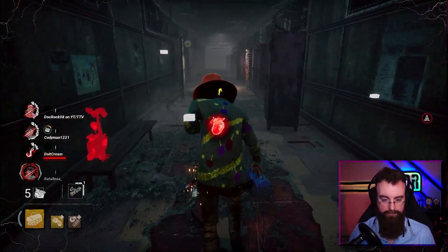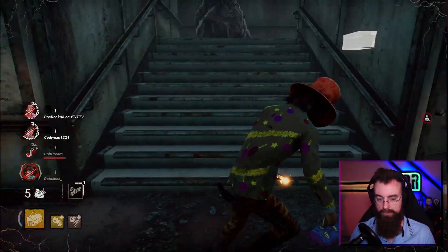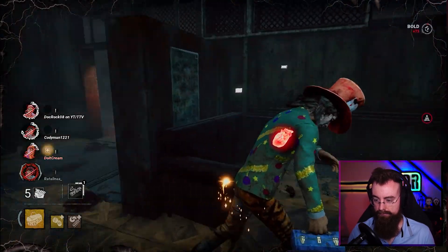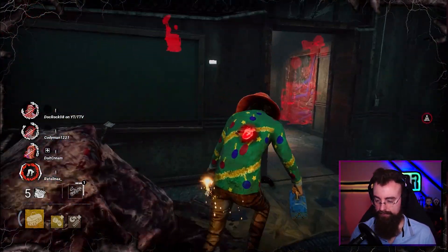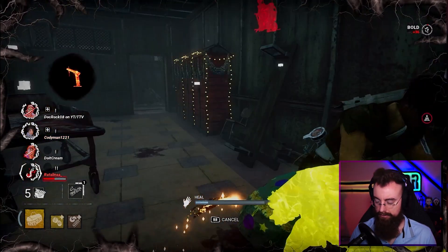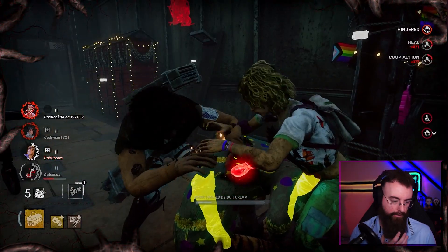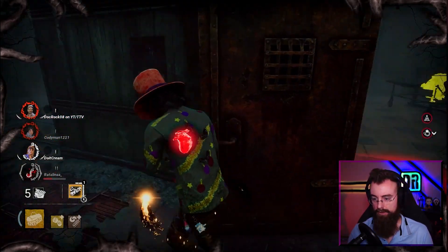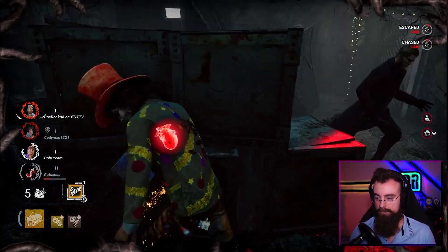Wesker's about to zoom himself down this hallway - there he be. She's looting a chest and he grabbed her. I really don't want to be here. Quick double heal. Oh, he's on me and I'm fully infected. He bonks - we messed up here, we're dead.